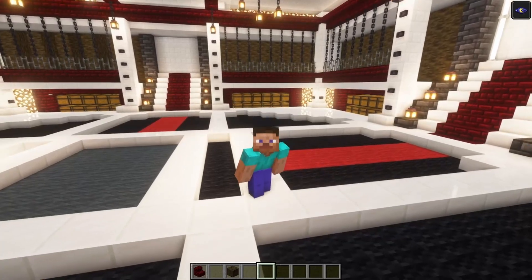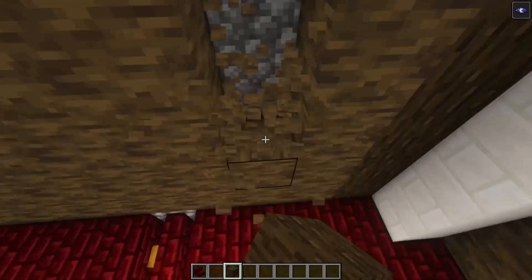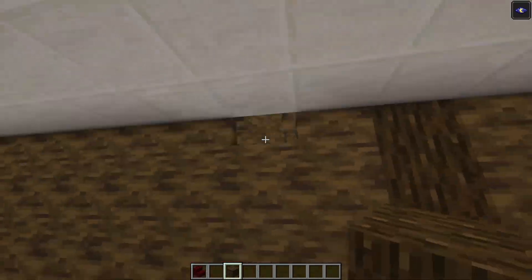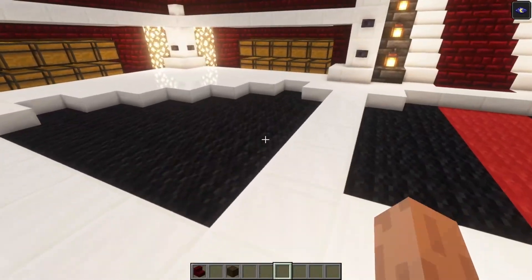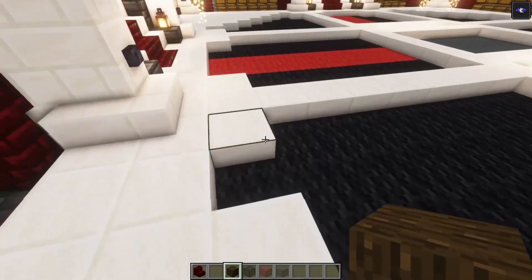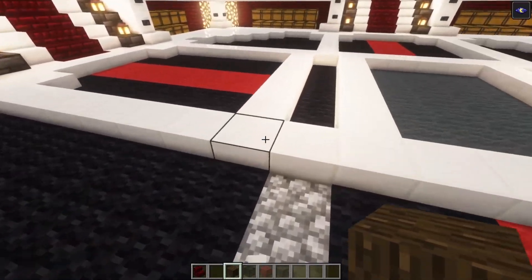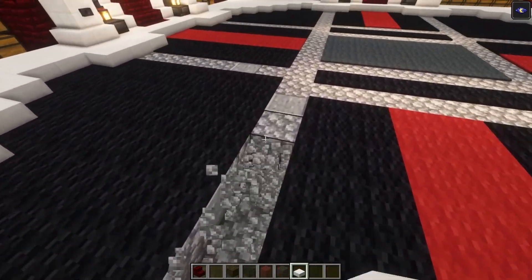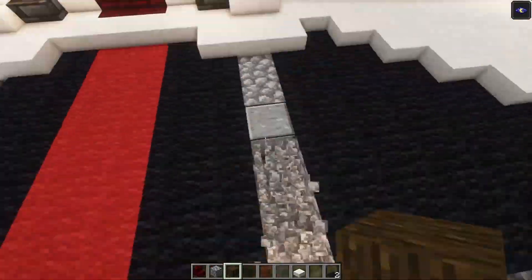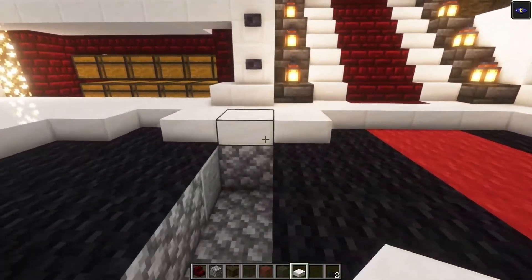Remember there will be a list in the description if you want to build along, and if you don't just sit back and enjoy the process. Another thing I want to change is actually the floor, because it is not flat so let's get rid of everything first, except for the corners obviously. Once that is done let's get rid of these blocks as well, then I'm going to add the course blocks in again.